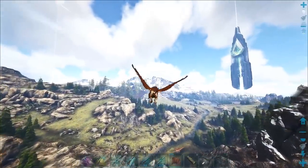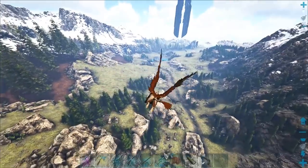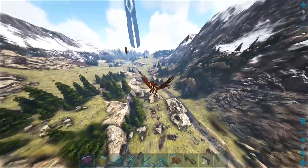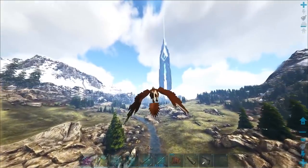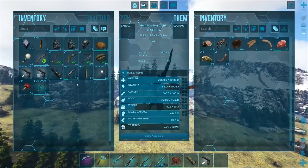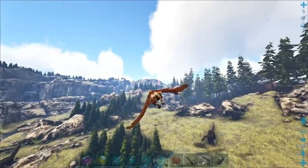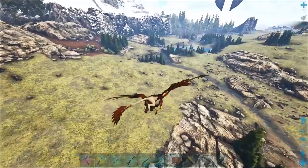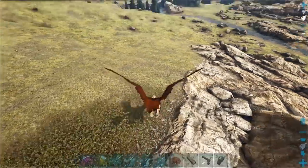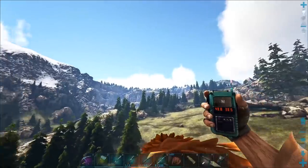We've got a red drop coming down here — maybe we'll wait for that. Also, we can probably take some time to show off the spawn locations where griffins actually appear. This is one of the spots around here; there's usually quite a few. Let me grab that drop — there we go. I don't see any griffins today though, that's weird.